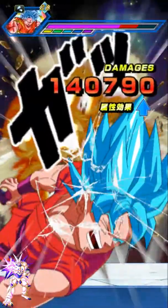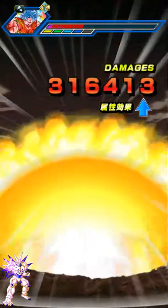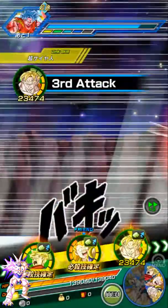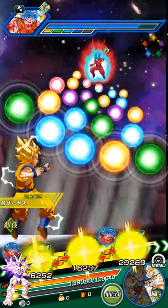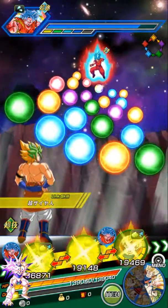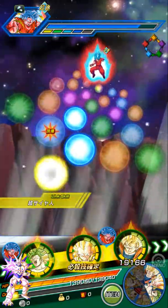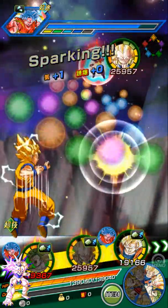Trunks is going to hit for 200k — nope, 100k. God said he's going to hit for like 400k. Next turn I'm going to have another god tank. 300k. He hit for 62k because he's such a damn tank. Come on — what's going on with these 11 Ki supers right now?